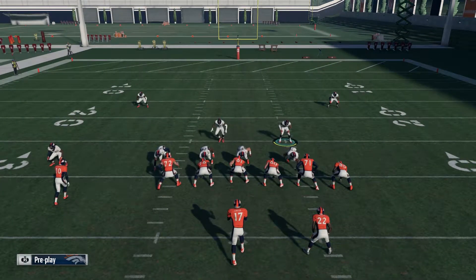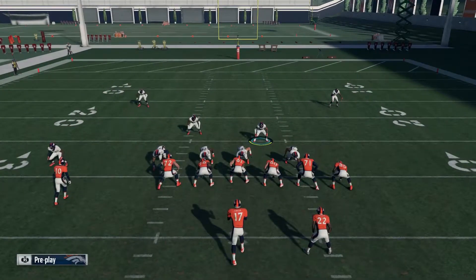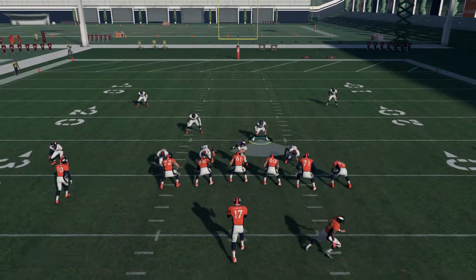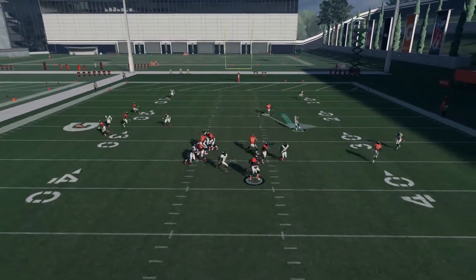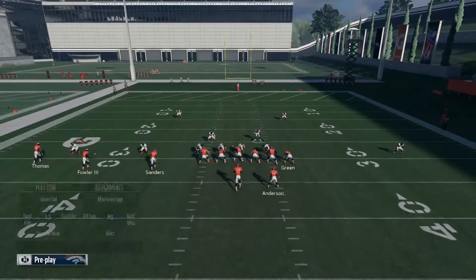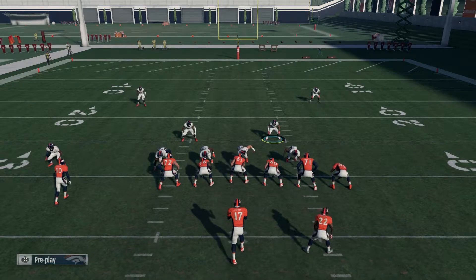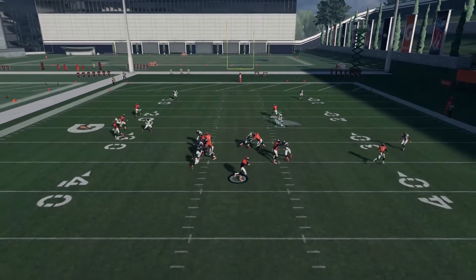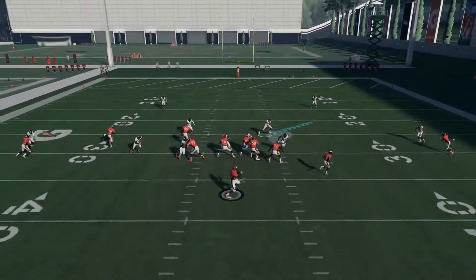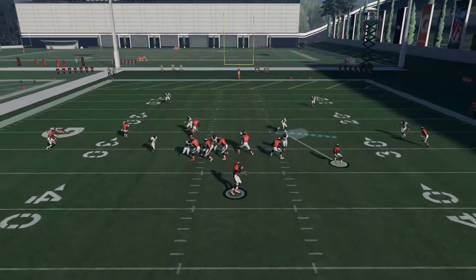And what that does is makes the blitz come in even cleaner. As you'll see in the video, that slot corner is just coming in free. Right there — instant pressure from the D-line and that cornerback's coming in free, screaming. The beauty of this blitz is people really don't know what to expect out of Dime, because no one runs it.